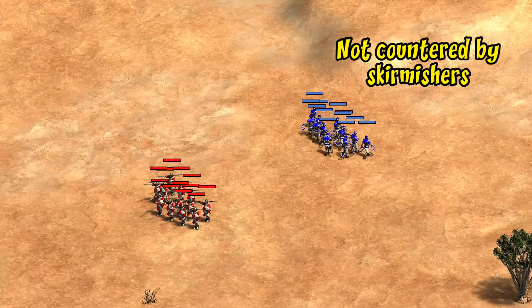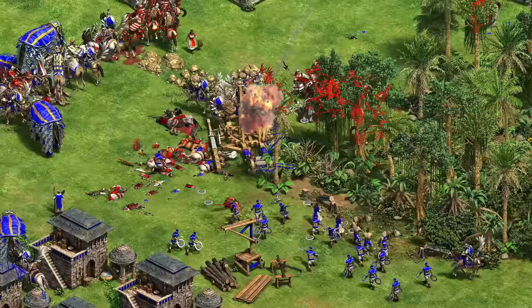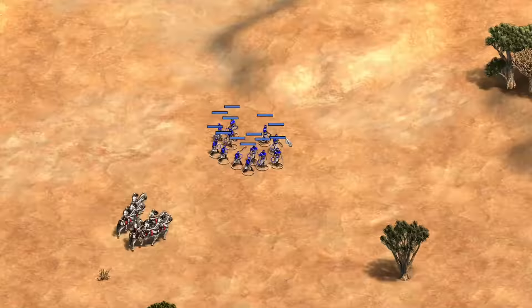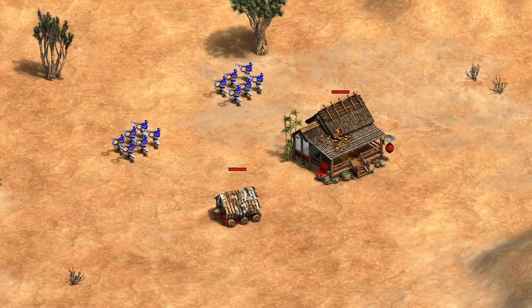As ranged infantry, they perform very well against skirmishers, avoiding their pierce armor while not taking any bonus damage. Instead, it's anti-infantry units like Cataphracts that they really have to watch out for. Cavalry in general can give them a tough time — unlike infantry and archers, cavalry tend to have relatively high HP, especially heavy cavalry, on top of a bit of melee armor. You can help yourself out by keeping your units moving and focus firing, but generally this isn't a matchup they're really cut out for, which is fine considering Gurjaras have very good camels.